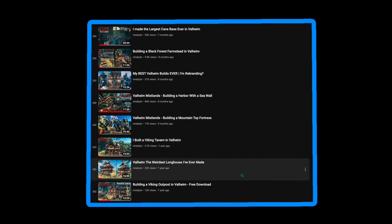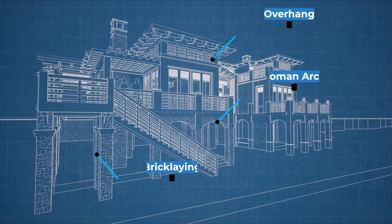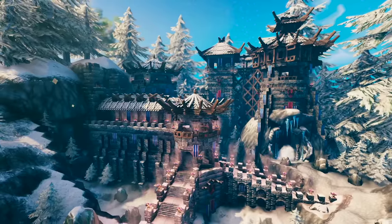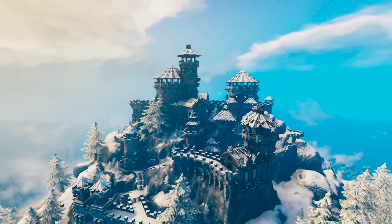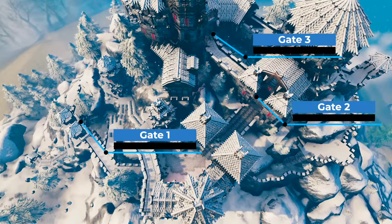After countless build videos made, I'm finally going to share a bit about my process of using concepts from real-world architecture for inspiration. For example, the old Frost Cave Fortress build, where I was inspired by Asian-style temple roofs, or the old Mountaintop Castle build, which I designed after learning about multiple lines of defense in castles.